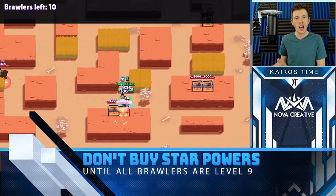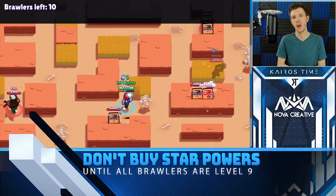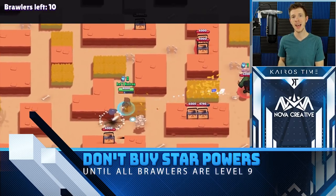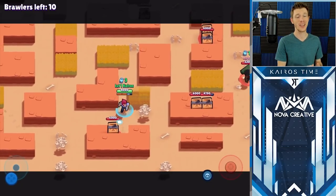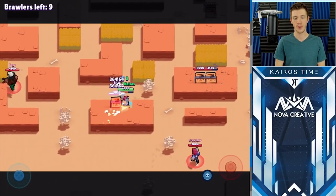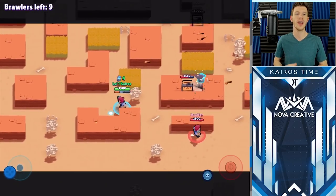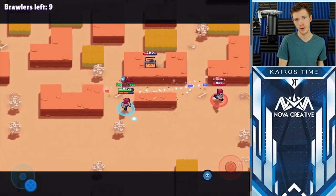For this reason, I recommend not spending 2,000 gold on star powers until all of your brawlers are level nine. If you do this, by the time all of your brawlers are level nine you should have received several free star powers from boxes. At that point, you're good to start saving up your gold and purchasing the remaining star powers for brawlers that don't have one yet.